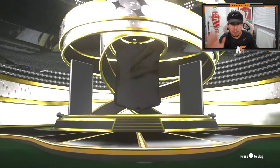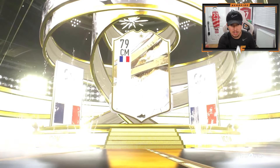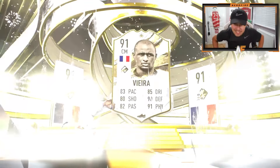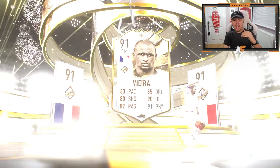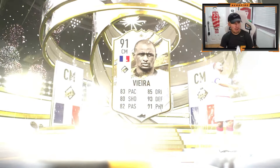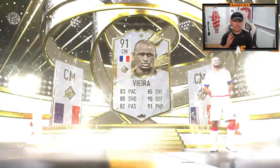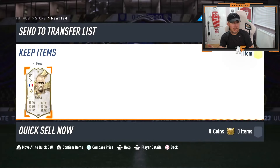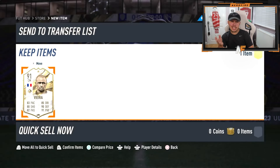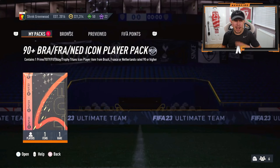My boy Mazamaki is back again — we opened his icon pack earlier. Come on, let's see a dub. We're back to a prime — France. Vieira! Yes! That's two — he got a Cruyff and a Vieira. Oh my lord, that's not bad at all. You can't complain. He's still very good in game — a Vieira and a Cruyff, two incredible icons.